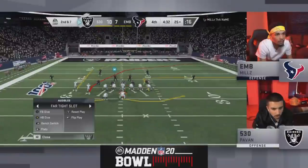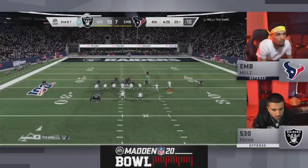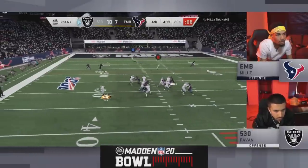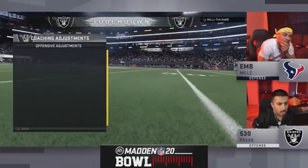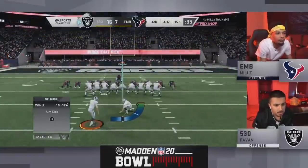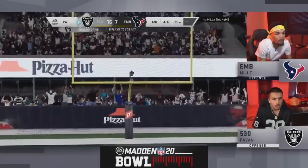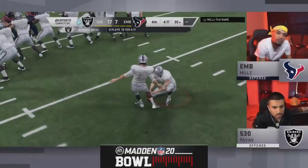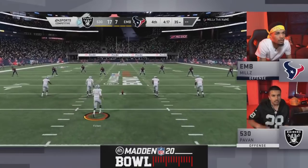Michael Vick — 6,100 rushing yards in his career, a single-season rushing record broken just recently by Lamar Jackson, but Vick will always have a home here in Madden Ultimate Team. He has a man open in the end zone — it's John Ross. Mills lost track of him. John Ross says give me that — what a play by Pavin to break the game open. He stayed in that fullback dive formation. Mills was expecting the fullback dive. Pavin audibles to a pass, hits him over the top with a crossing route for a huge touchdown.